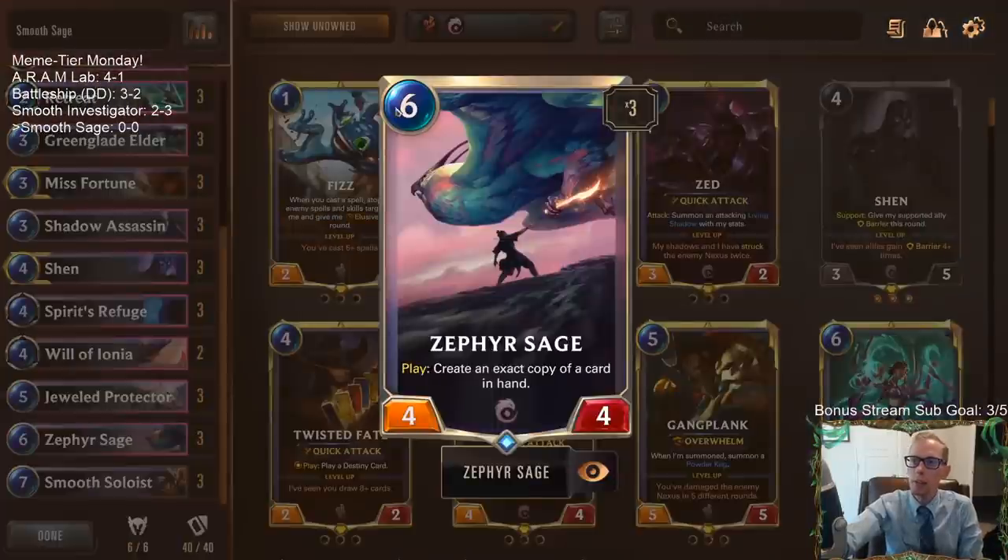Now they cost six mana and you're only making 4/4s. That's why people don't really do this — you're just spending six mana for a 4/4. Sure, you can infinitely spend six mana for a 4/4, but that's a lot of mana for just a 4/4. So what we're going to do is try to make that a lot cheaper.